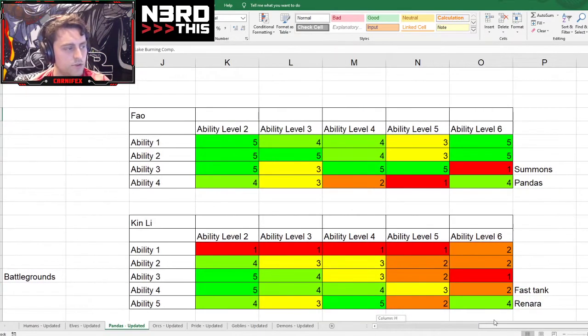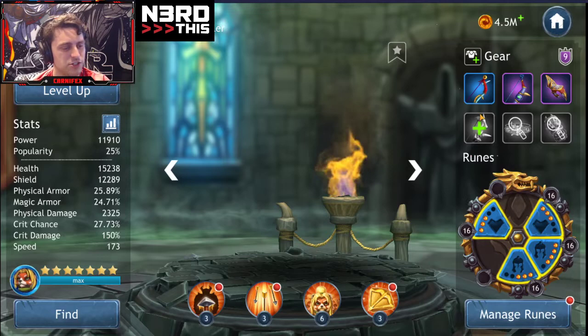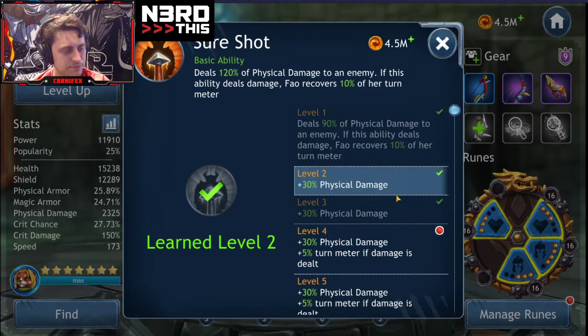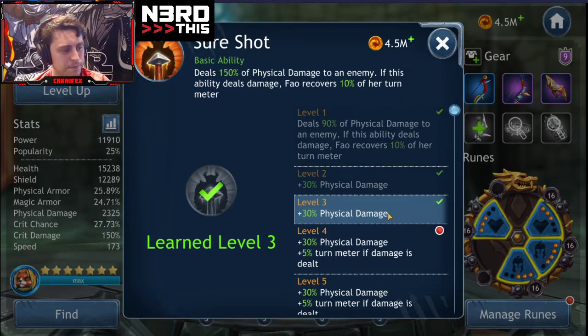Let's move on to Miss Fowl. Fowl's basic — there's a little drop at ability level six. And she gets additional benefits only if she's with pandas. 30% for a basic is really not bad. We'll take it.